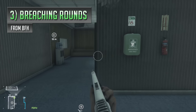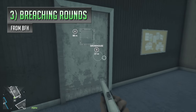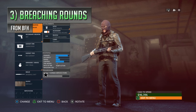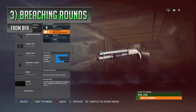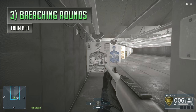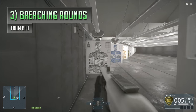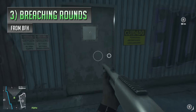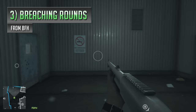In third place is a weapon attachment a lot of you probably won't even know existed — the breaching rounds in Battlefield Hardline, which basically just give you a fancy way to open doors. These are only available on shotguns and only really come in handy if you come across an entrance that's been sabotaged. Firing the breaching round off looks like it's going to do an absolute shed load of damage to enemies, but that's all just for show, because it's only really lethal at point blank range, with the projectiles blowing up after a short distance, making them pretty much ineffective beyond.